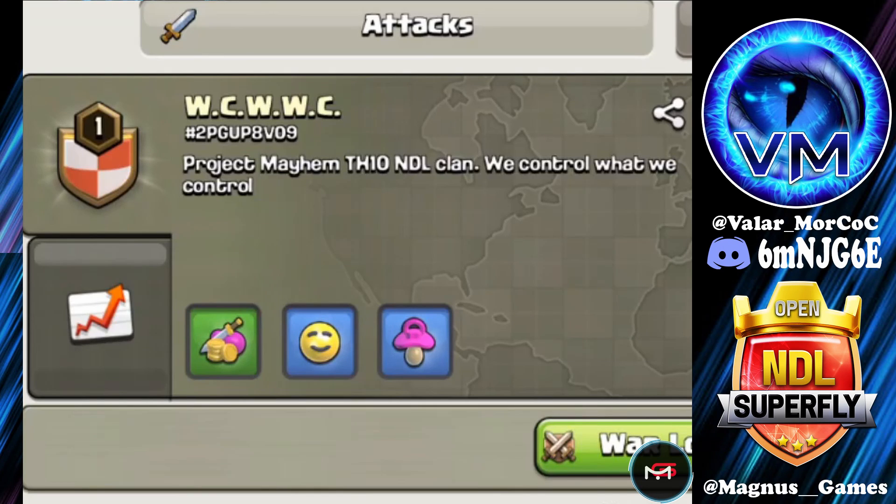Hey guys, welcome to another video. My name is Magnus. Today we will be checking out attacks from Valor Magulis's fourth week of the NDL Open Superfly Division against DM. If you're unfamiliar with this division, it only allows you to war in a level 1 clan with troops no greater than your town hall can provide.